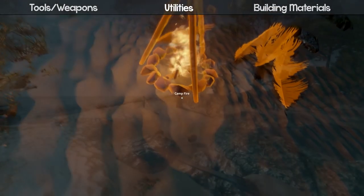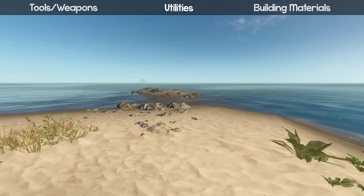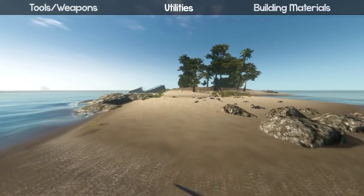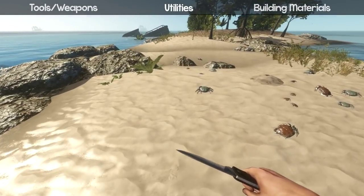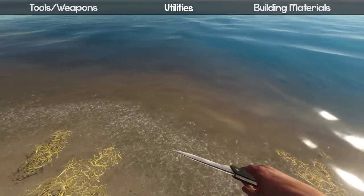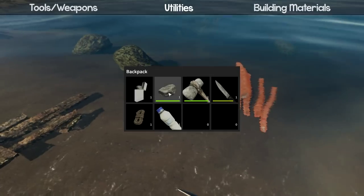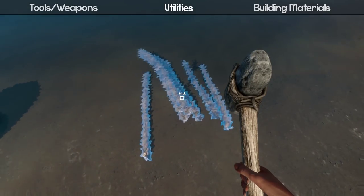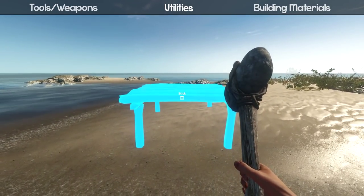Somehow I managed to lose my raft, but luckily you can build a new one. Building a raft and a foundation are actually the same thing — a foundation can be used to build houses, or if you place it on the water it becomes a raft. You need eight sticks and a hammer to build one. You can only use a hammer for this.